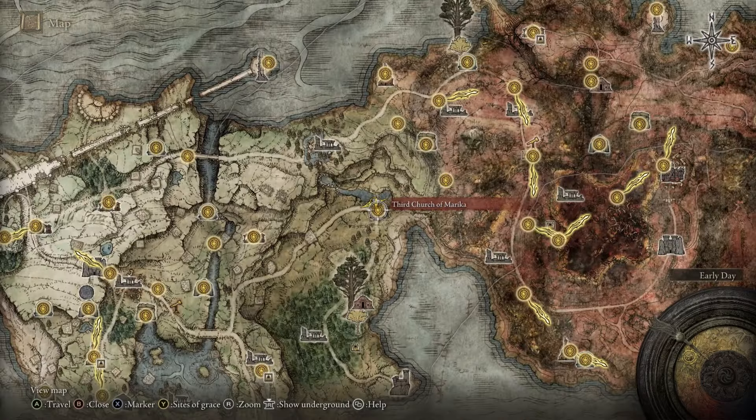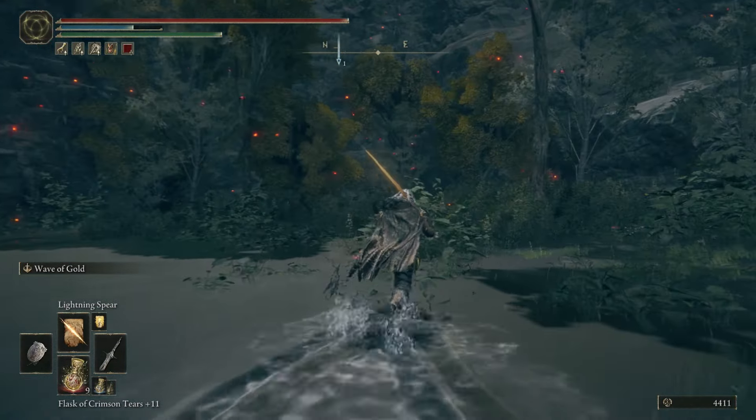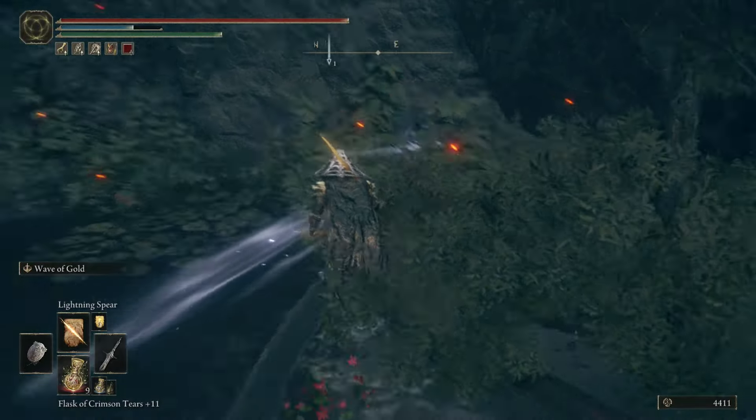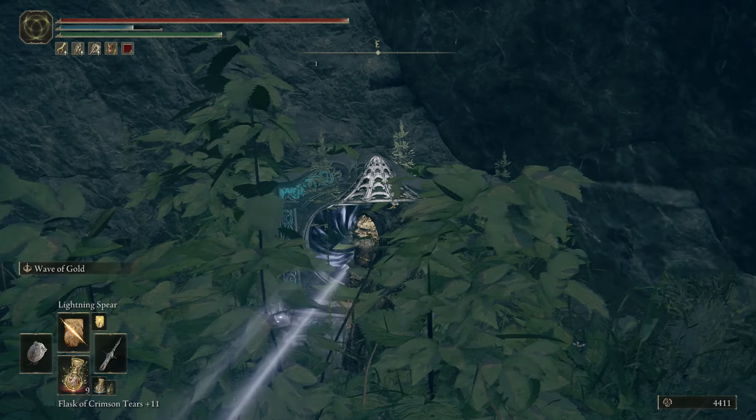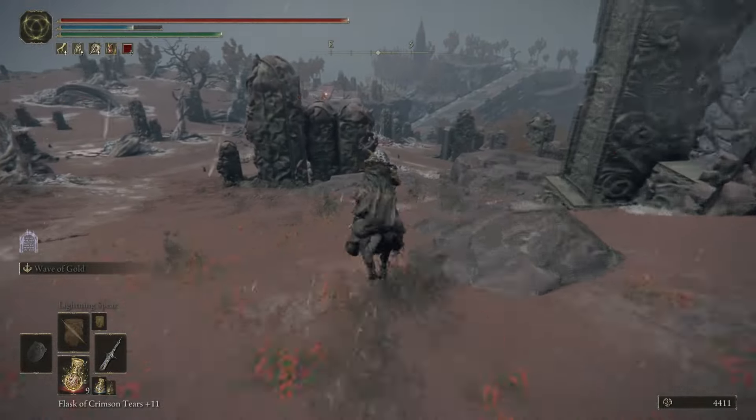For this first rune farm, you're going to want to go to the Third Church of Marika. Once here, follow my location to the back side of it — it's going to have a little hidden entrance. All you're going to do is follow my location to this hidden teleporter; it's going to teleport you to Dragon Barrow. Call on Torrent and follow my location.